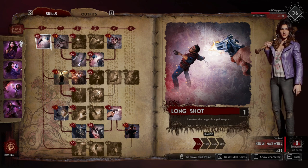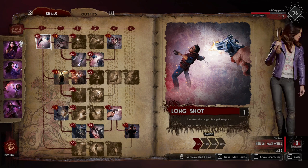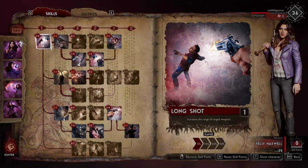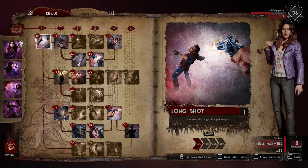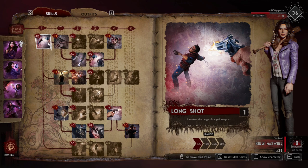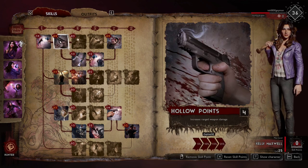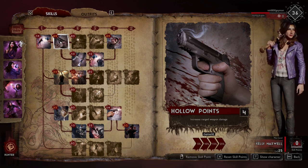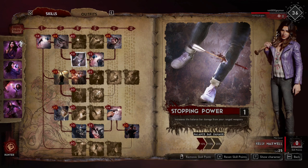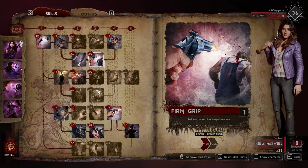Moving to the point breakdown: first is Long Shot — I don't really care for this on the hunter role. I think it's a mid-range role, and with Kelly especially you want to be up close and personal to get that melee bonus plus the dodge. Next is Hollow Points — she's primarily ranged so you get that flat 25% ranged damage, which is always great.